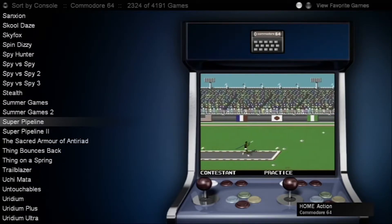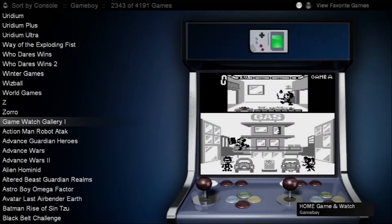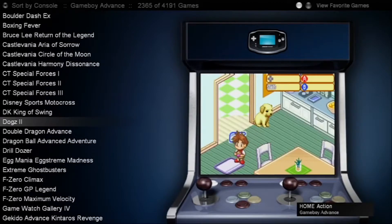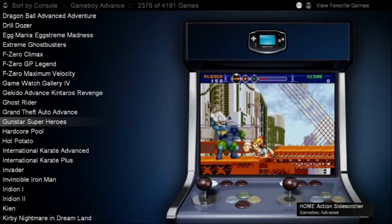With tens of thousands of playable games, including most systems up to and including the Xbox, CoinOps is the easiest front end to set up and install. All it takes is downloading and copying the files onto a modded Xbox, and it's literally ready to go.